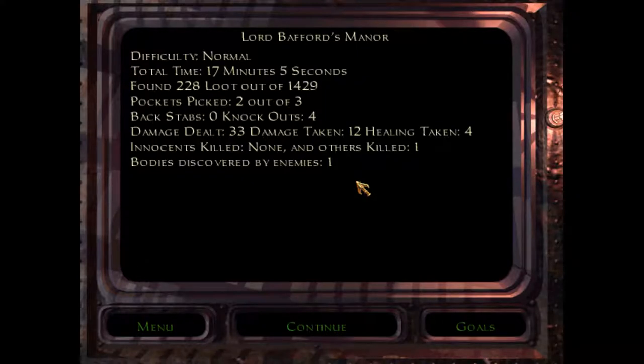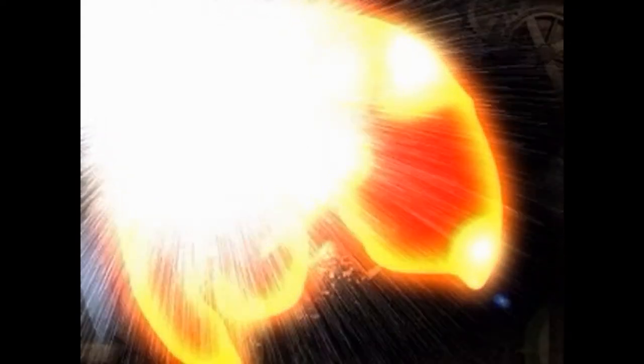Backstabs — I wonder if I can get a knife for that. Damage dealt, damage taken, healing taken. Killed once — I did kill that guard at the end there. And apparently there was a body discovered, not sure where. Let's see what we get.